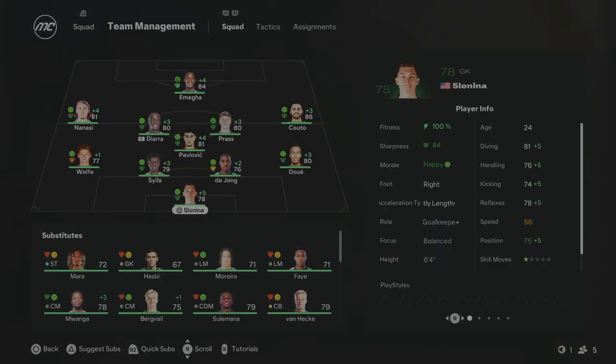This is how your Season 5 Strasbourg team is going to look. Slonina in goal — doing really well. Dwey, de Jong, Silla, and Wolff are the back line. Pavlovich in the holding midfield role with Diara the captain and Praz still there — a really solid midfield trio. Kuto, the new signing, comes in at right mid — 86 overall, looks really good. Nanesi on the left-hand side looks really nice as well. Omega — 84 overall — is absolutely bossing it for us. We also want to try and win the French Cup this season and get past the playoff position in the Europa League.